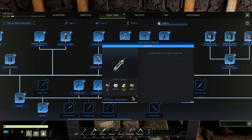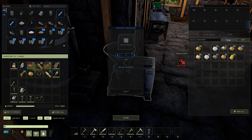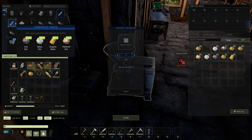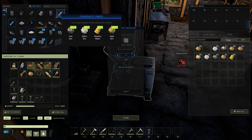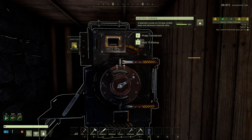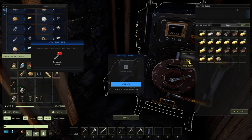You'll also need composite paste, which is what you turn into composites. Composite paste comes in two recipes: the first is 2 raw iron, 1 silica ore, 1 organic resin, and 1 gold ore; the second is 2 iron ore, 1 silica, 1 organic resin, and 1 platinum ore. Either recipe made in the material processor gives the exact same outcome. To turn composite paste into composites you use the electric furnace — one composite paste nets you one composite.